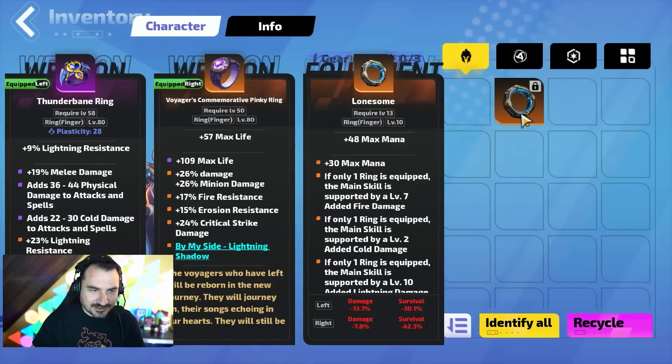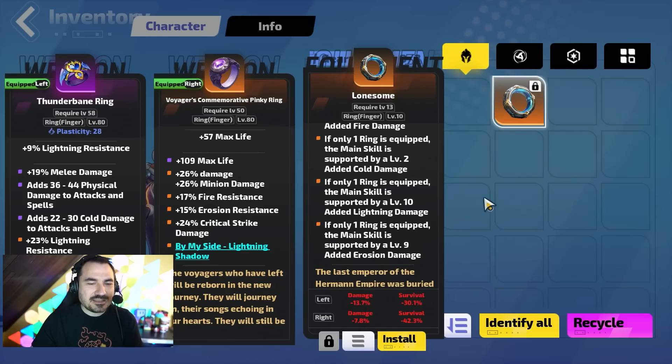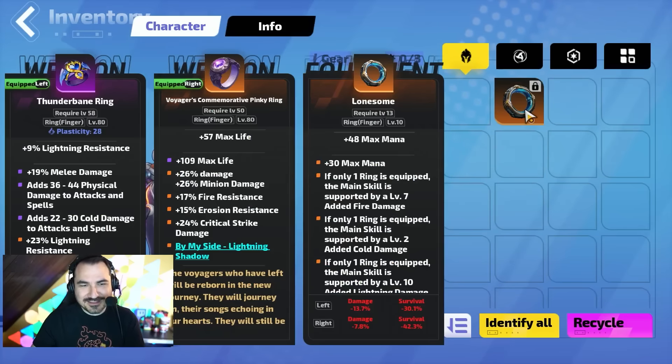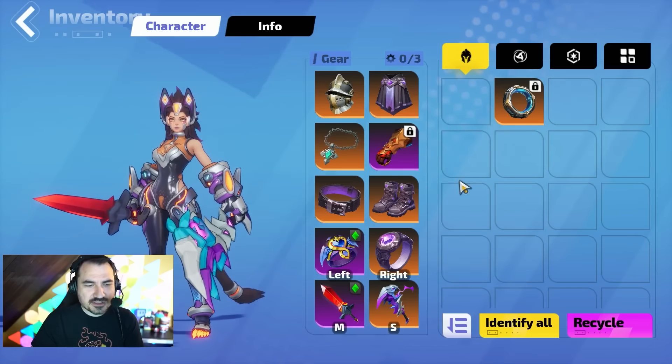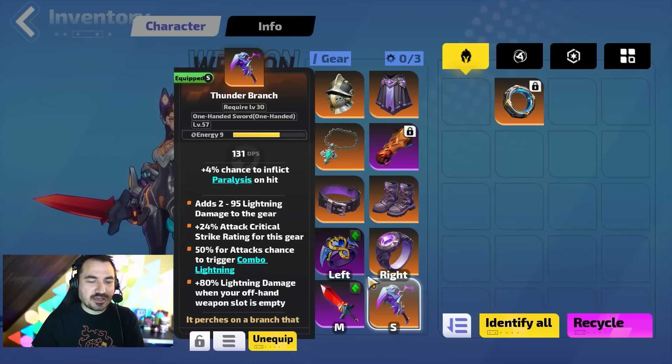A lot of the gear you get is actually going to be from those Treasure Troves, and they give you tons of experience too. For example, this ring — the Lonesome Ring — is a level 10 item I got from a Treasure Trove when I was around level 10. If only one ring is equipped, the main skill gets added fire, cold, lightning, and erosion damage. I used this ring well into the level 80s — and this is a ring I got after playing the game for about 20 minutes. Thunder Branch, which I believe is from the level 50 zone, is another particularly good item — I was actually using two of them well into the late game.